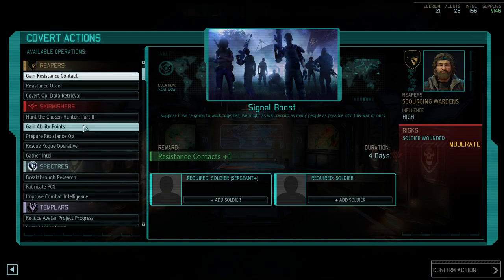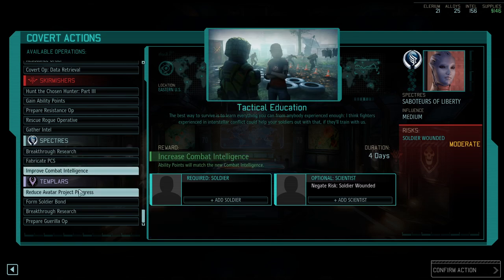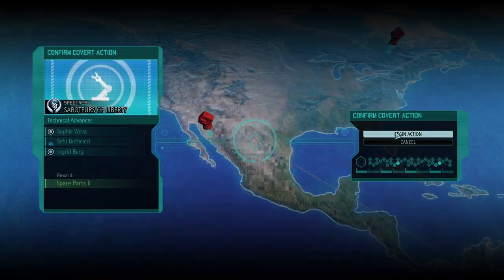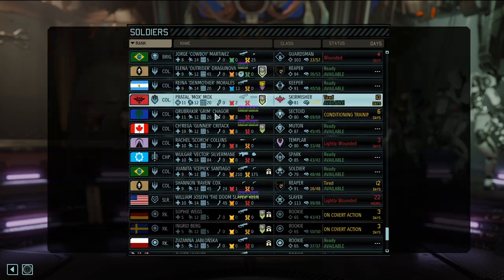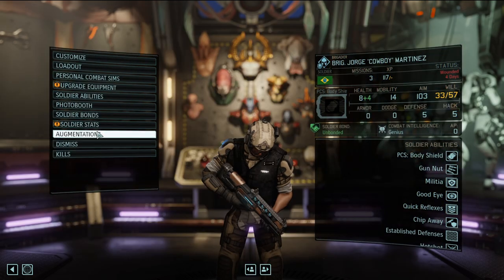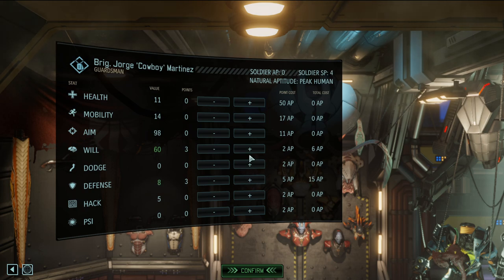Some items - nothing to write home about but still pretty good. That is another covert action done. 47 Intel found in addition to the Intel we took from enemies. Spare parts. Reduce the cost of all Proving Ground projects by 30% - that's pretty darn good! I'll take Sophie - we need a scientist. Another soldier to make sure nobody gets hurt, that'll be Ingrid. A couple of injuries but everyone is pretty much okay for the most part.